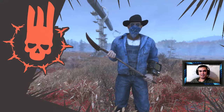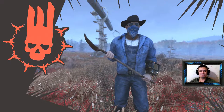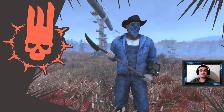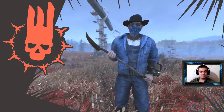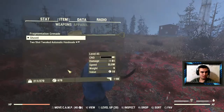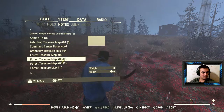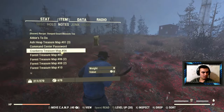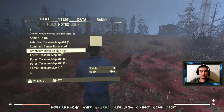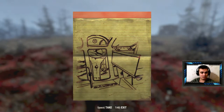Hey, what up Zclan? How's everybody doing? Welcome to my treasure hunting videos on Fallout 76 — with Luck 25. So in today's episode we're going to find Cranberry Treasure Map number four. We found the first, second, third, and now it's time for number four.